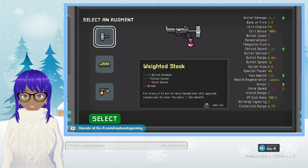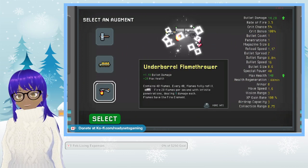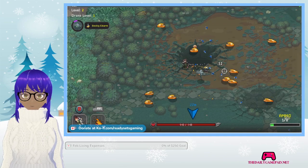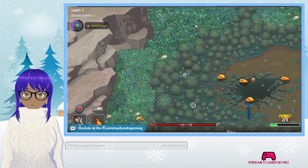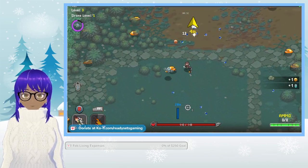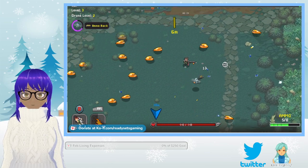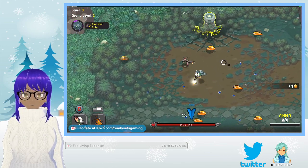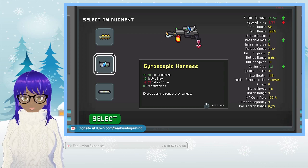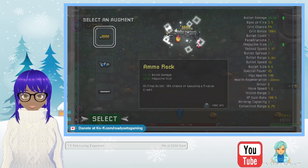Weighted stock, armor rock, bullet damage, and magazine size — underbarrel flamethrower, let's do this. There's a new capsule up here. Gyroscope harness. Let's do the armor rock this time.